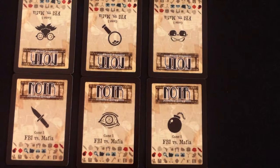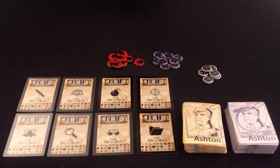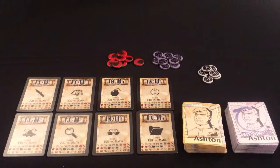This explanation will first cover a 6-player game and then briefly go through an 8-player game. For FBI vs. Mafia, you will need 36 suspect cards and their 36 corresponding evidence cards. If you need to sort through the cards, just remove the cards with the 7 and the asterisk symbol found on the bottom left corner.